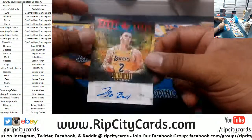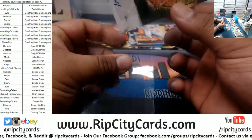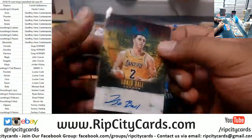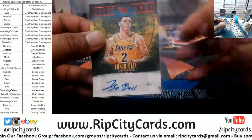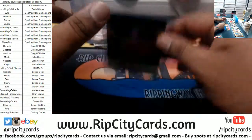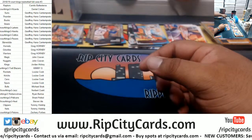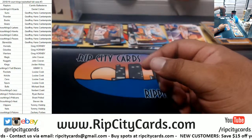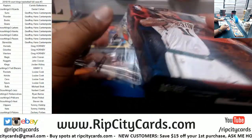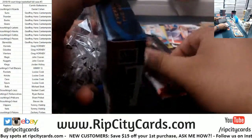We got Lonzo Ball Lakers autograph — that is numbered to 25. Don't sleep on Lonzo, man. This kid's a beast, really good on defense, can see the floor like no one's business. Just got to work on his jumper and be a little more aggressive on offense, but he'll be all right. Don't sleep on Lonzo — kid's gonna be really, really good.